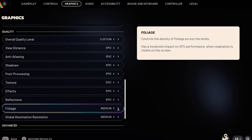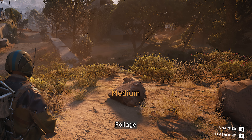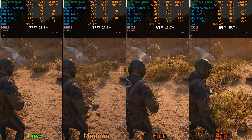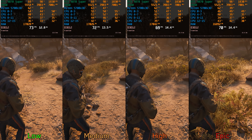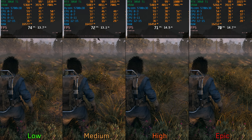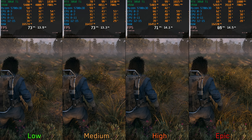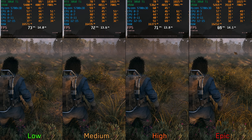Let's move on to Foliage. This setting controls the density of ground foliage and elements such as grass, bushes, rocks, pebbles, etc. Surprisingly, it doesn't have a large performance impact — only about a 4% drop when going from Low to Epic. But keep in mind that lower foliage density can provide a visibility advantage in certain situations, making it easier to spot other players hiding behind bushes. Normally in a game like this, this setting shouldn't be exposed, and foliage rendering should be unified for everyone. So if you prioritize visibility, keep this at Low; otherwise, High is a good balance between visuals and gameplay fairness.